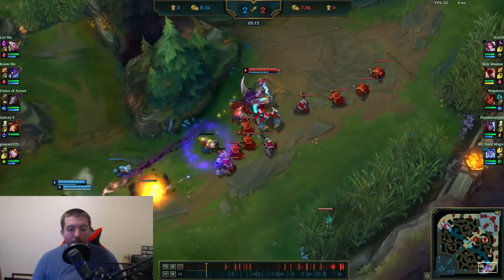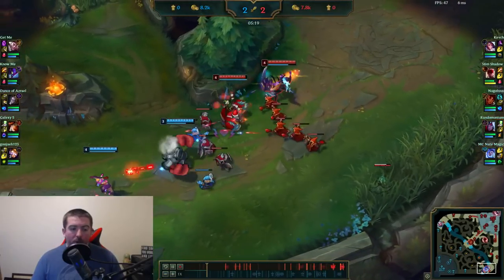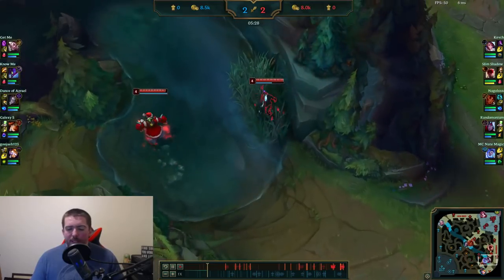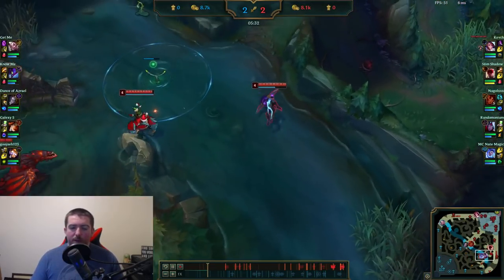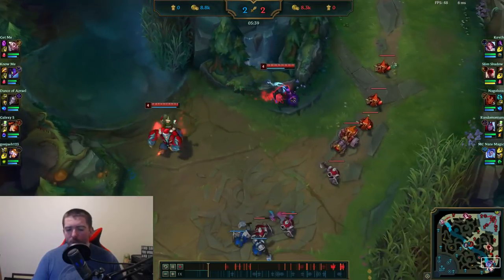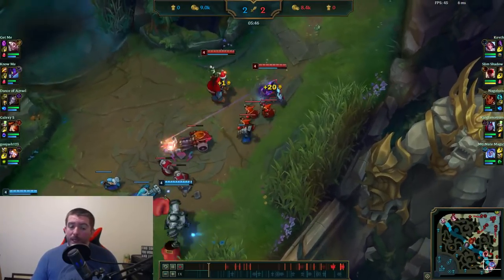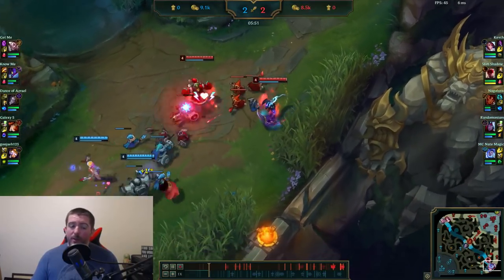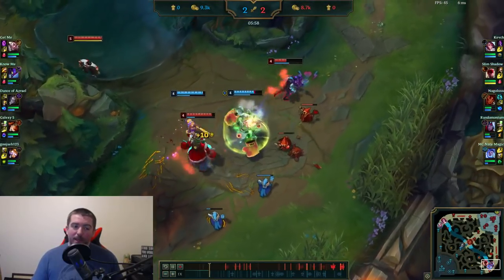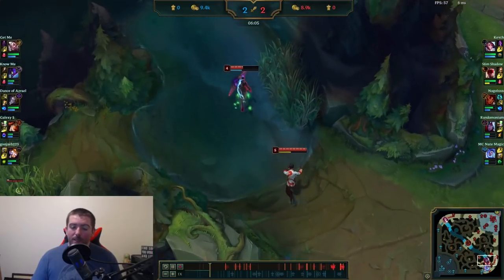So far we're doing okay — not trying to go crazy in the laning phase, just trying to out-poke Miss Fortune and get her to take bad back timings. The Blitzcrank/MF lane is difficult because MF likes to double-up on low health minions, so you want to stand behind minions to avoid Blitzcrank hooks. But you can't stand behind low health minions or you get double-upped. You can't stand in front of them or you'll get hooked — it's a constant balancing act.